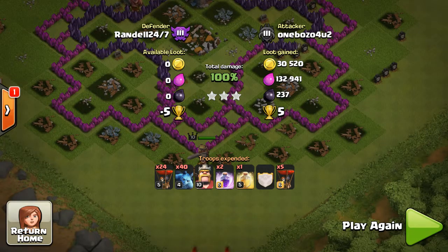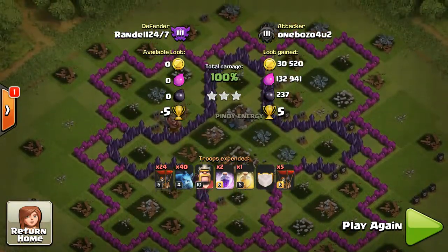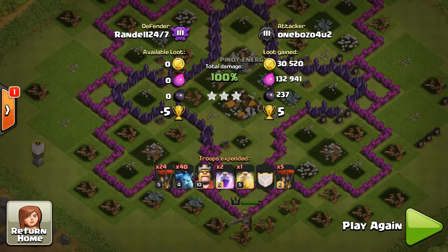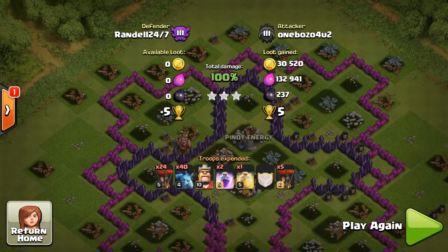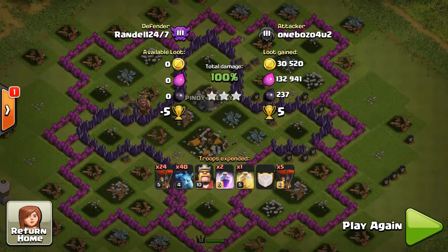So again, I brought 24 balloons, 40 minions, my king, one rage, one heal, and five maxed-out balloons in my clan castle. I dropped my main balloons by the two upper air defenses and my clan castle balloons by the lower air defense. As soon as they started getting hit by air defenses, rage your main balloons to quickly reach those defenses, then use the heal spell on the third set to keep those five balloons alive as long as possible. That's why I didn't just bring three rage spells. It takes time and practice, but it's a pretty good attack at Town Hall 8. Keep clashing and have a good night!